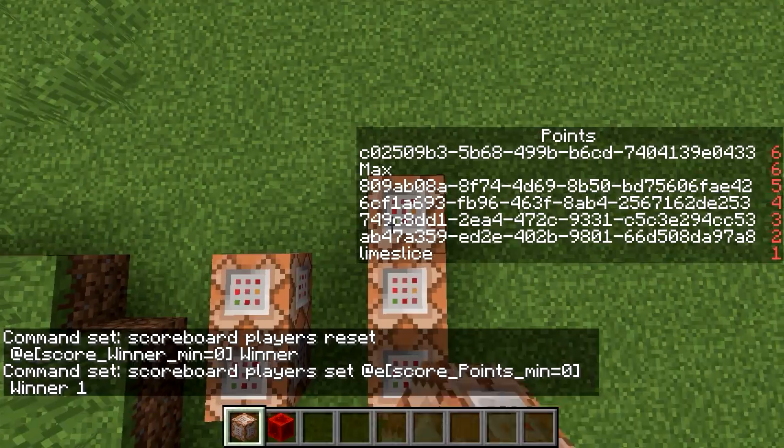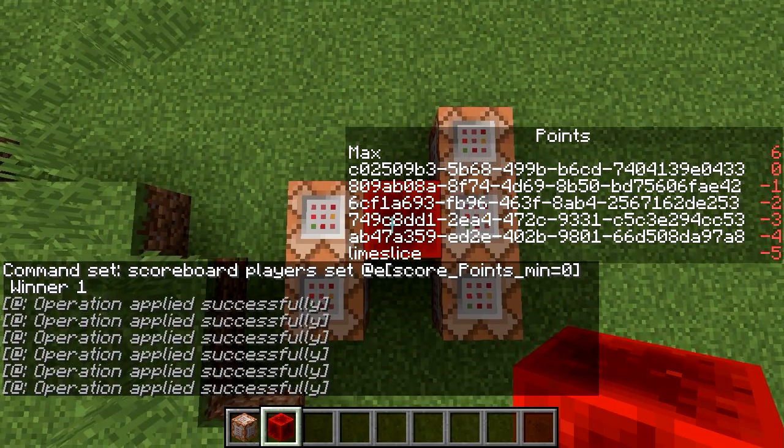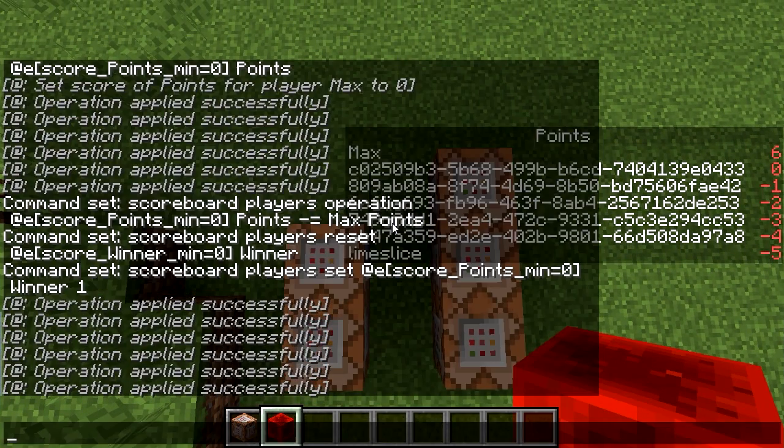Winner one. Let's do that. You can see that the points all got dropped to zero or negative, and the one who is the winner has zero.